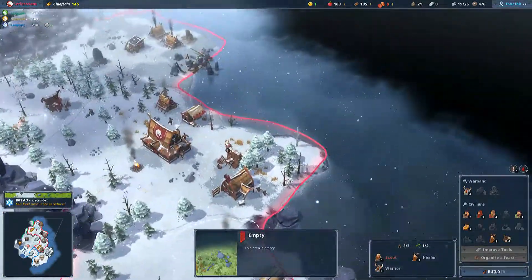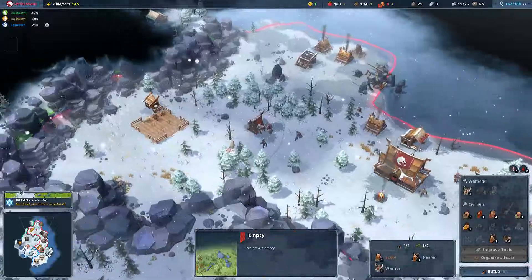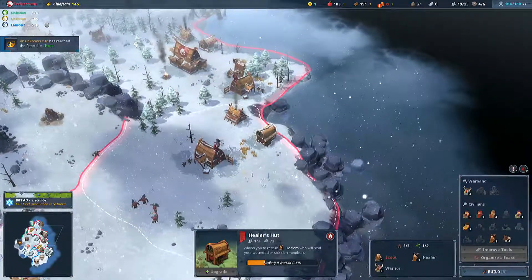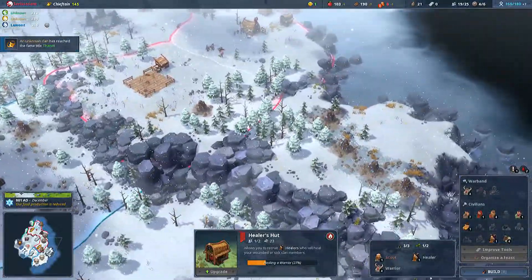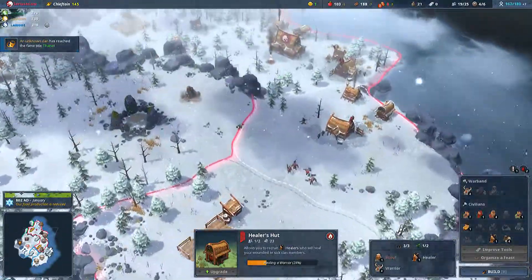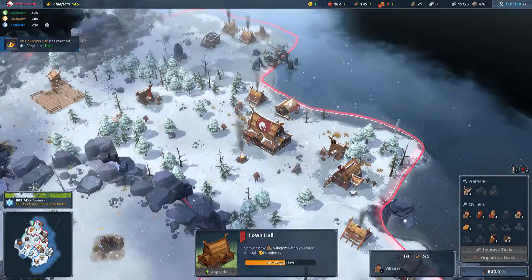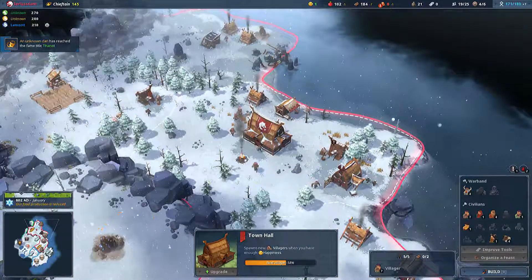Welcome back to Northgard. We are currently having some issues with crowns, and our healer is not really healing fast enough. We're going to wait until all that stone's gone, then we're going to get rid of that quarry. I'm kind of praying that this healer hurries up.